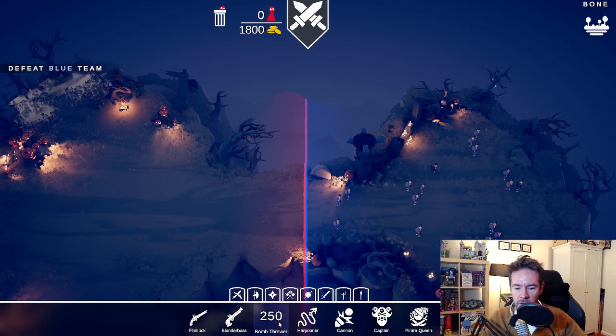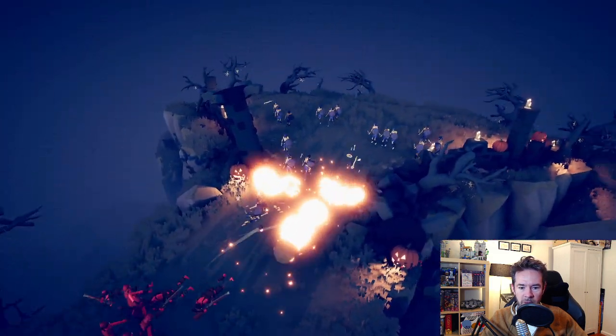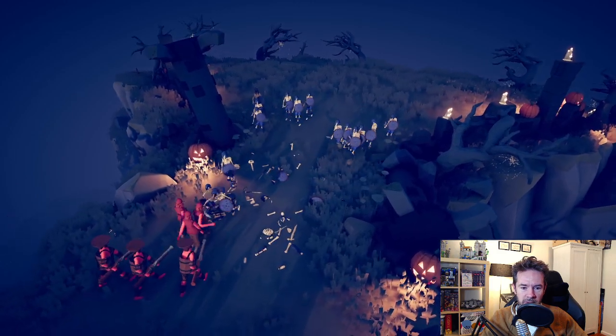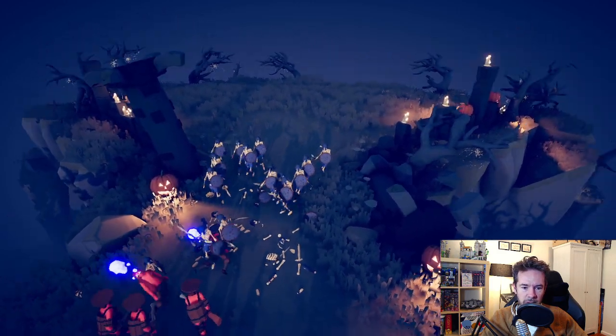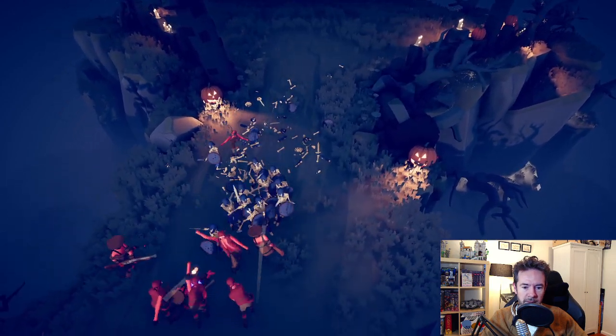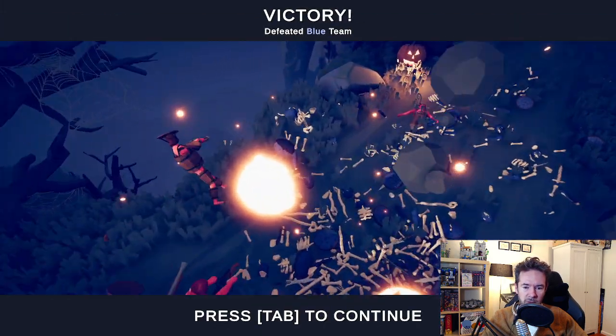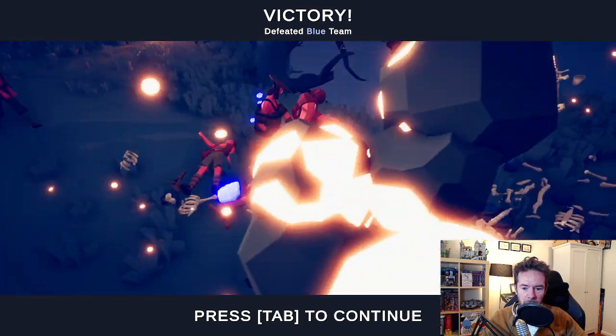Let's go pirates — blunderbuss, flintlock pirates, bomb throwers at the back, and a captain. The blunderbuss is obviously a very slow gun. We probably need something more melee. Hey, we won! It looks like the munitions department did a great job.